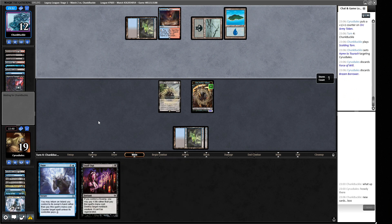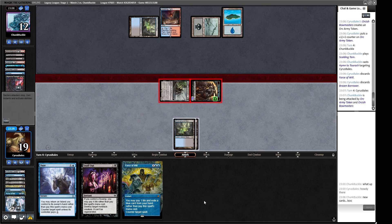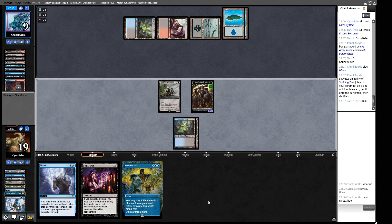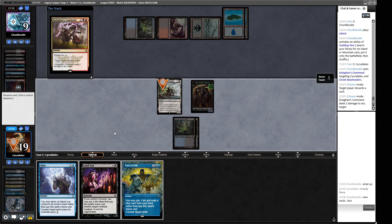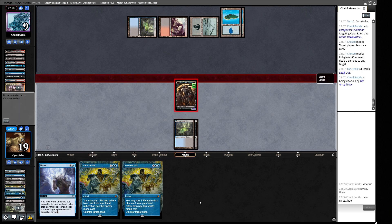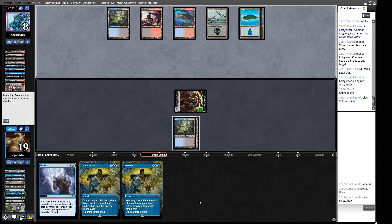We drew another Daze which is now the blue card since our opponent has a lot of lands - it feels like Grixis Control. A Collective Command - it feels like they're really trying to get rid of our Bowmasters. I think I'd rather keep this one-one Orc Army around with the ability to stop something like Narset, which can really take this game over. It does halve our clock though. Our opponent is drawing a lot of lands. Mystic Sanctuary - not quite what we want.